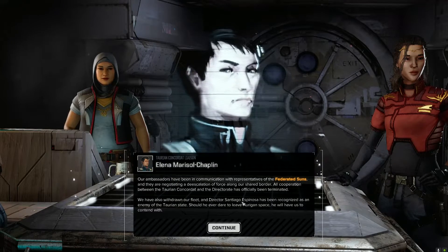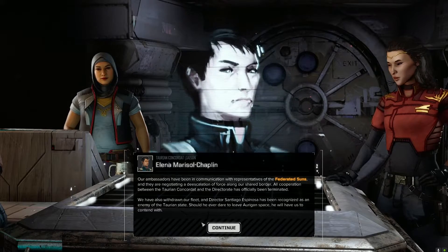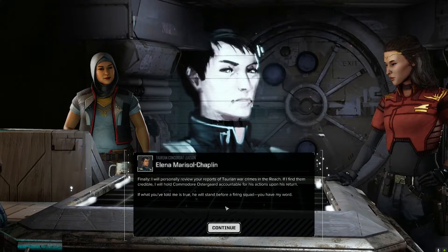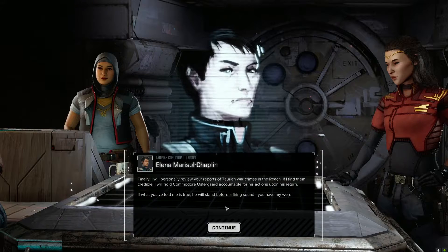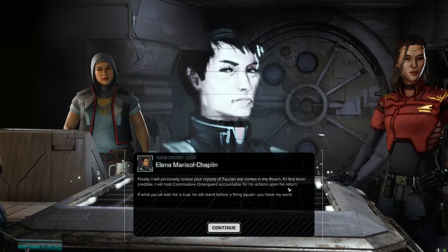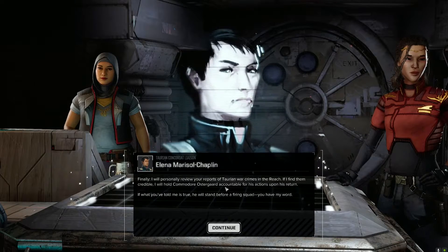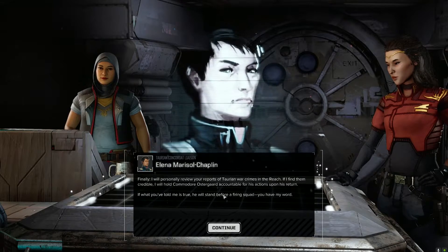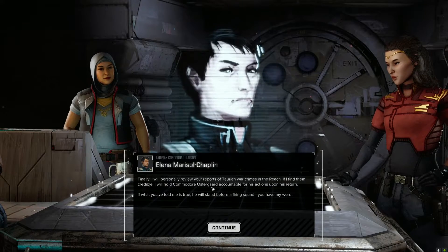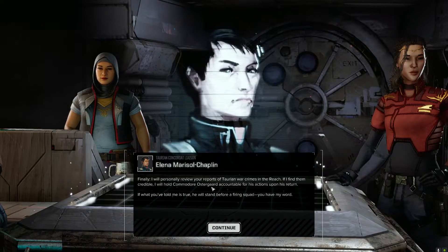Our ambassadors have been negotiating a de-escalation of force along our shared border. All cooperation between the Taurian Concordat and the Directorate has been officially terminated. We've also withdrawn our fleet, and Director Santiago Espinoza has been recognized as an enemy of the Taurian state. Should he ever dare to leave Arano space, he will have us to contend with. That's nice - that was their outside support. We're on the periphery systems, fighting for the periphery.